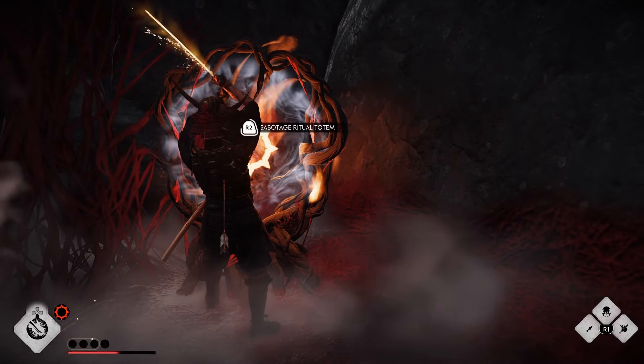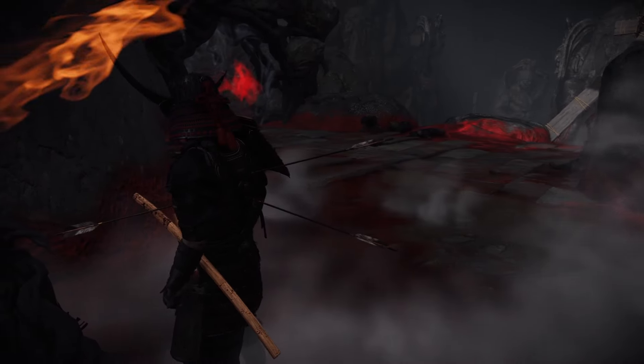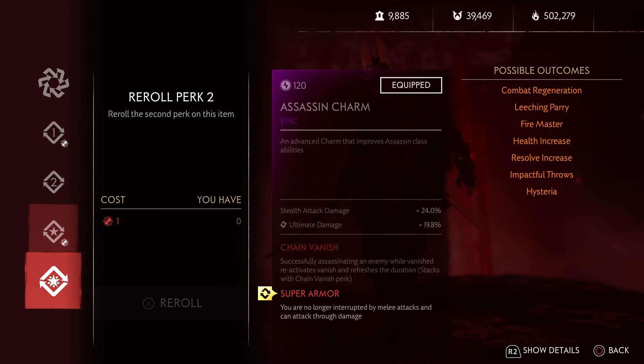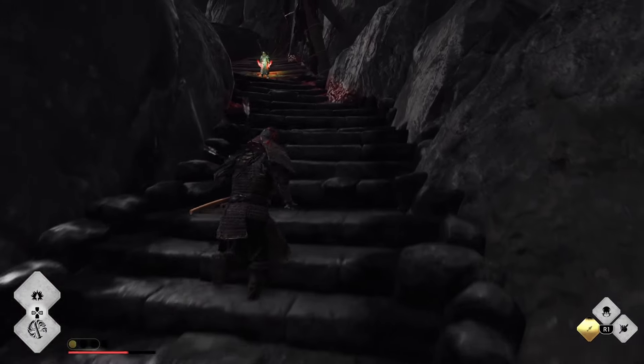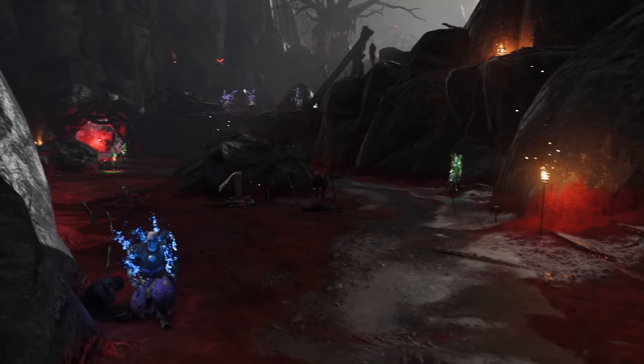If an enemy hits you while you're destroying the totem, you'll stagger and your progress will reset. Besides smoke bombs, another way around this is having the perk on your charm called super armor. This makes it so that if an enemy hits you while destroying a totem, you'll take damage but your progress will still continue. Once you destroy that totem, the gate will open and unlock the second area.